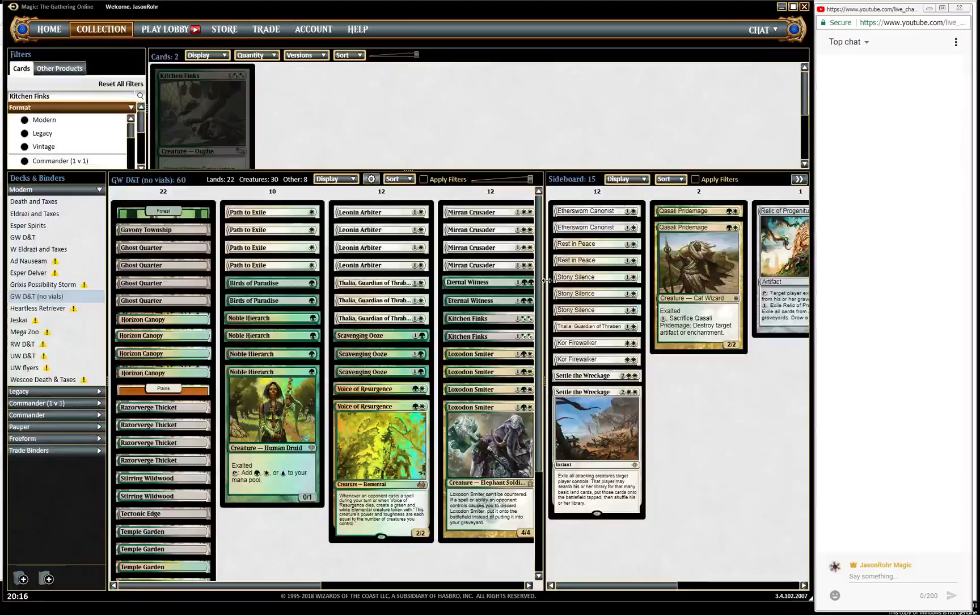On my previous video, one of the followers mentioned that they thought having both Collected Company and Aether Vial in the green-white deck was a little bit too much. I thought that was a very interesting point, and I've been thinking about it since. I think that person is actually right, so now we're going to try playing it without the Aether Vials and just play with Collected Company.